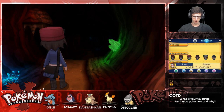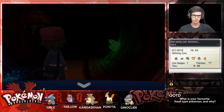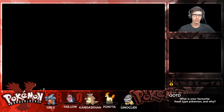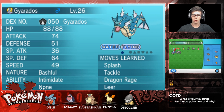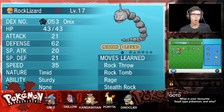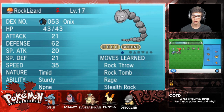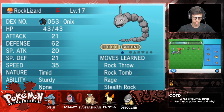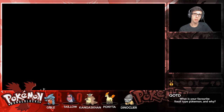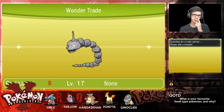Let's get into Wonder Trade. We got the Onix nicknamed Rock Lizard - level 17, female, timid nature with the ability Sturdy. It has Stealth Rock, Rock Tomb, Rock Throw, and Rage. So let's trade that off and see what we can get - hopefully something nice and balanced. I've got to remember Dragon types aren't all too special because of fairy typing in this game, so maybe not hoping for Dragon-type too much. I kind of wanted something to back up Gible, just in case we lose Gible.